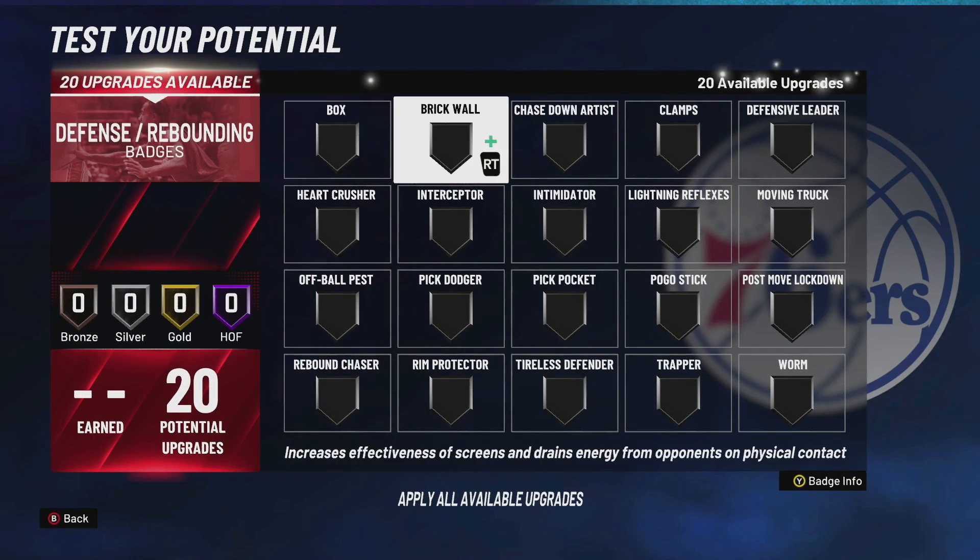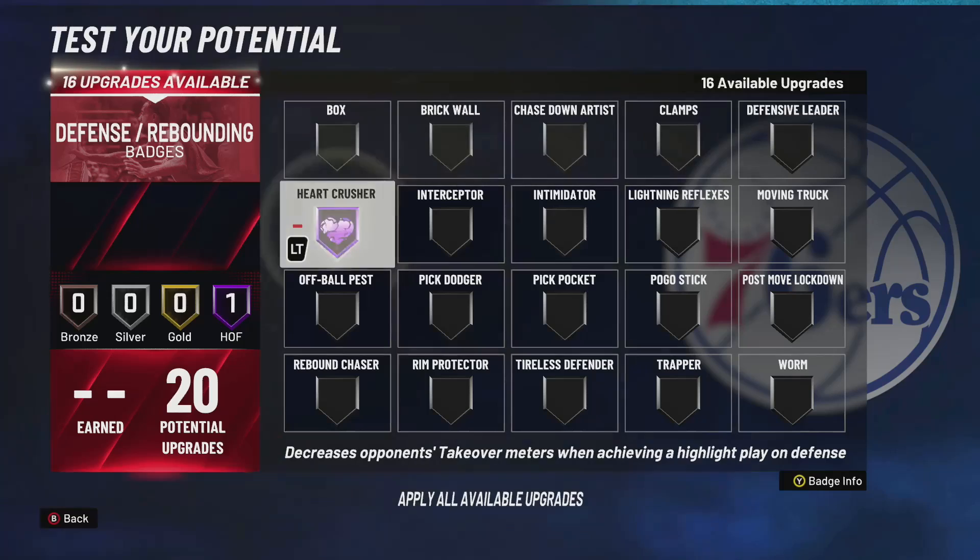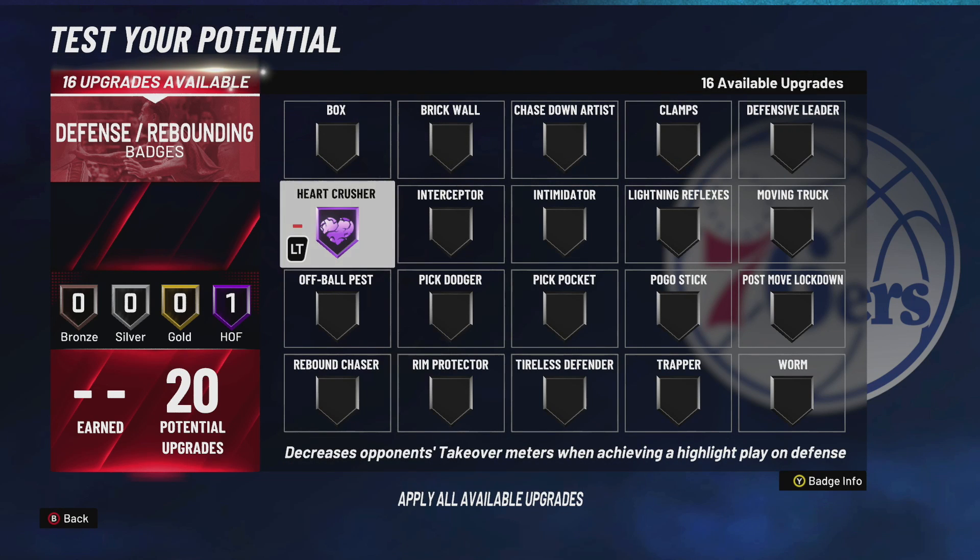For defense, the most overpowered badge in the game right now is Heart Crusher — definitely want that on Hall of Fame. If you get a steal or block and the opponent doesn't have takeover, the whole other team goes cold, not just the person who turns it over. That's also why you use Showtime — it's a great badge to counteract Heart Crusher.